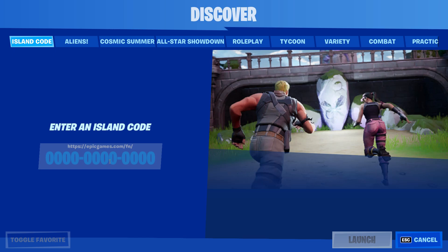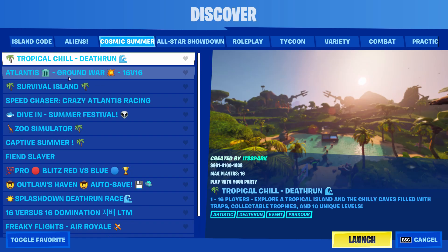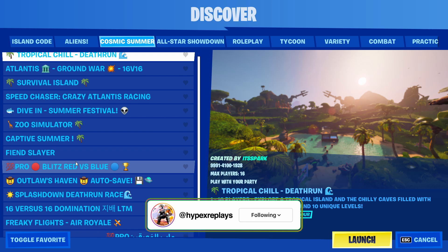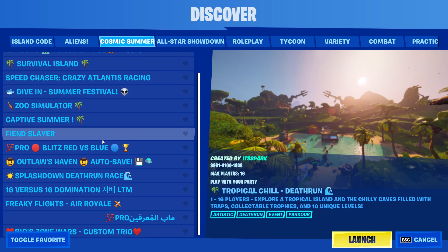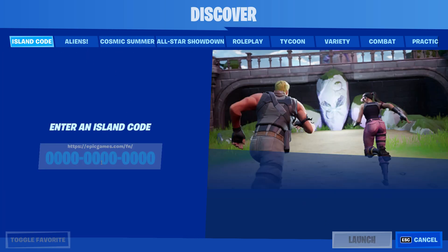When you go to the Cosmic section, you can look and see if you can find the map there, because unfortunately I did not see it, but some people in the comments said they did see it there. So just keep your eye out on that one. If you do see it there it's much easier, but if not, go over to the Fortnite island search and put in the code manually right here.